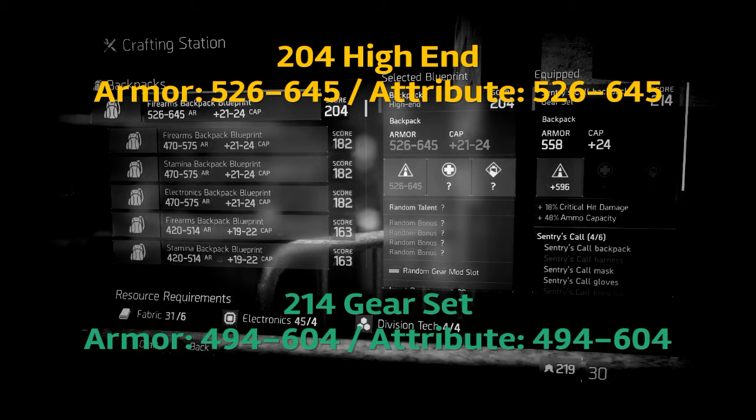You'll notice the 204 is higher and has higher stats. One interesting fact I came across with looking at these backpacks is that the attributes and the armor are actually identical. So your attribute range and your armor range is the exact same regardless of what gear piece you're looking at for the backpacks. So if you are looking for the range, just look at the attribute level and that will tell you your range of armor rating that you can get.